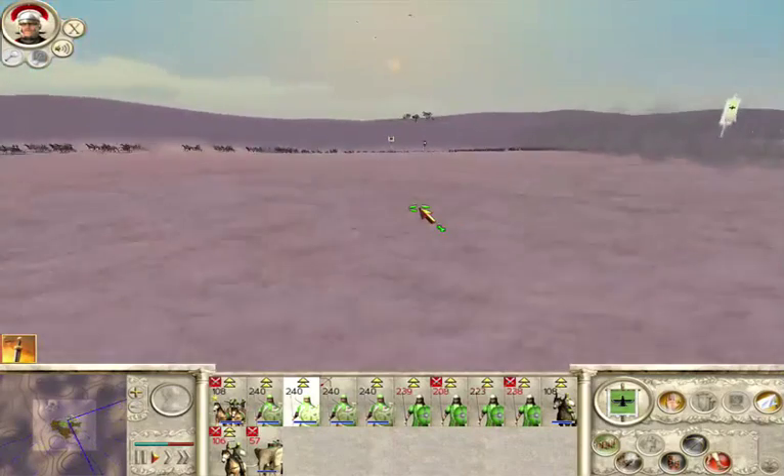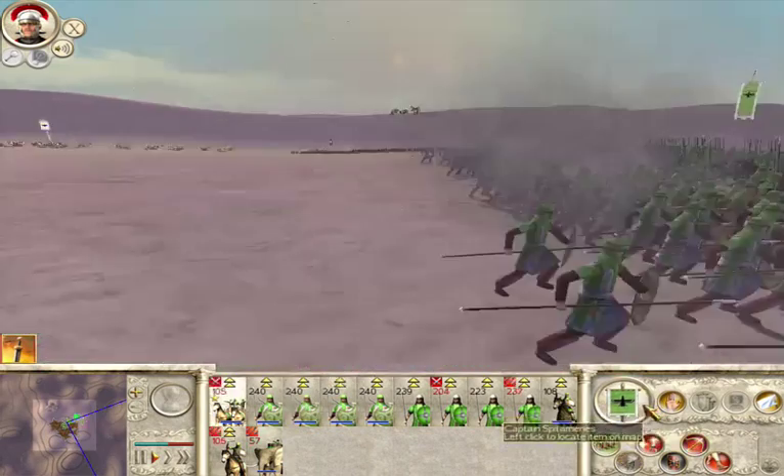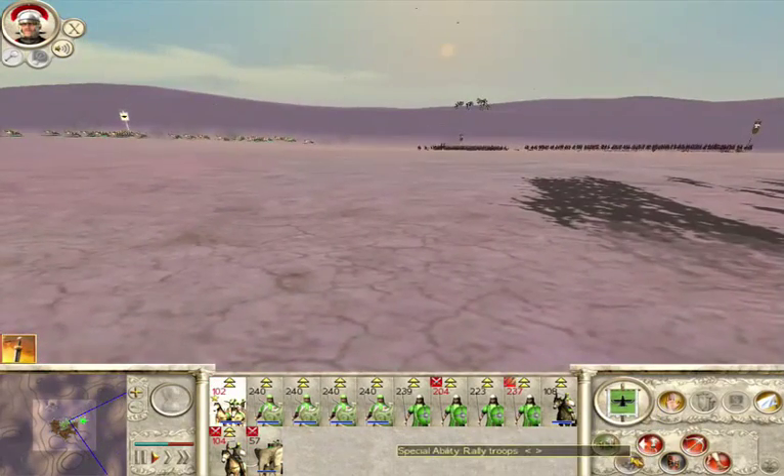By the gods, the enemy general was a fool. He sacrificed himself rather than leading his men to a dignified defeat.